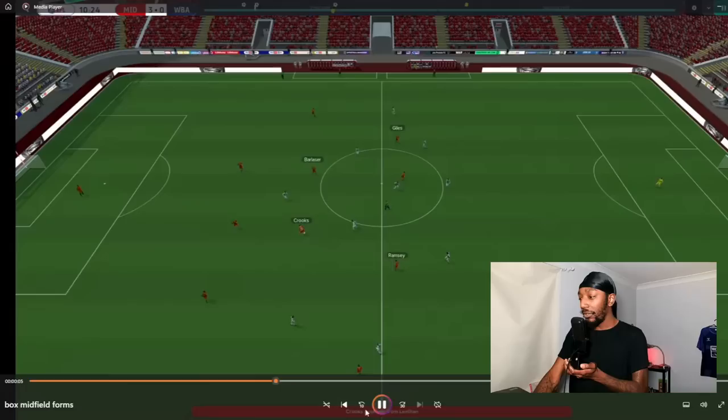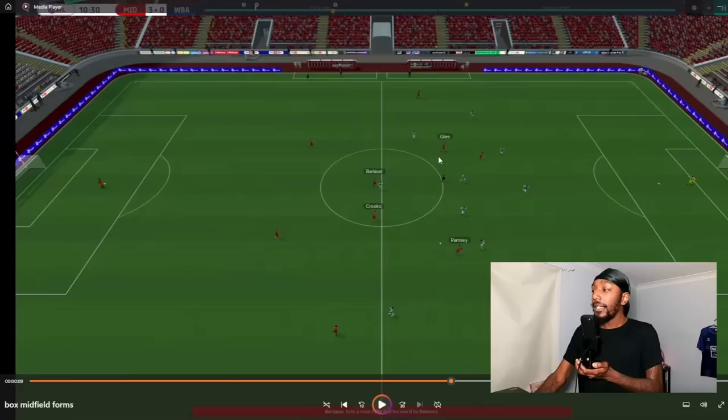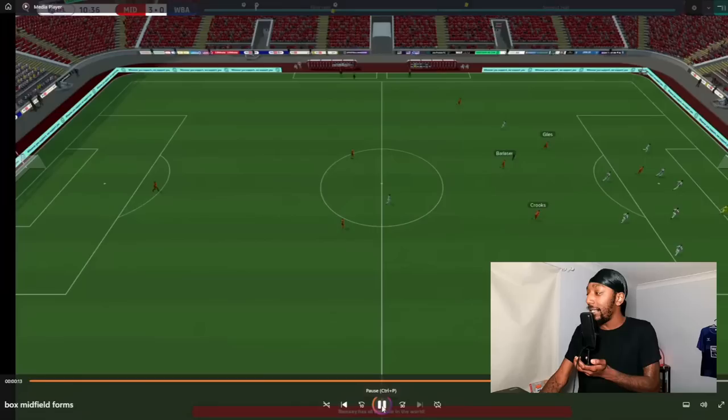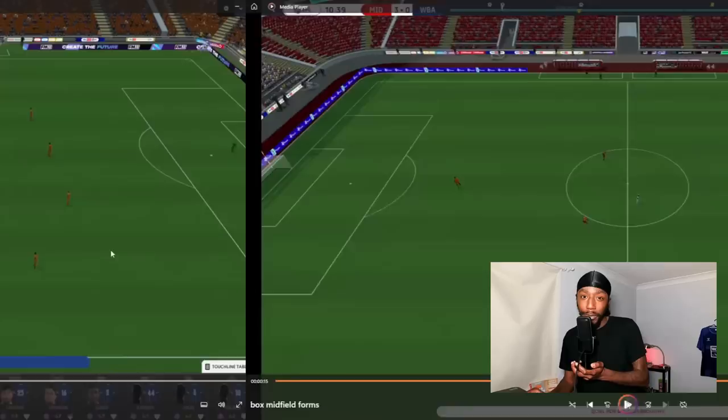Here we get to see the box midfield formation. Archer is on the ball, Leonard Hand is the central defender — if we stop play here you can see the box shape clearly, the same as the earlier screenshot. The double pivot holds their base position in midfield. Giles, the left winger, is actually very narrow. Ramsey, the shadow striker or attacking midfielder, drops deep to receive. When he does receive, he plays it backwards then immediately makes a forward run, attacks the channel, and scores — dropping deep as part of the box, then advancing to finish.